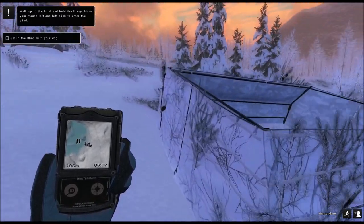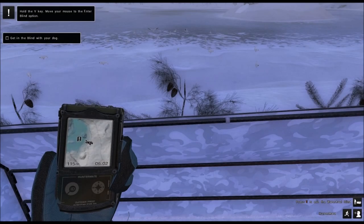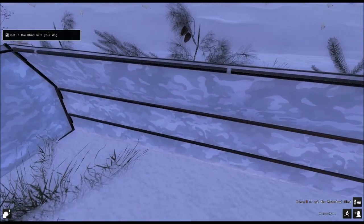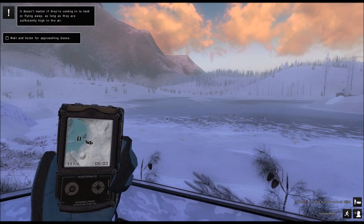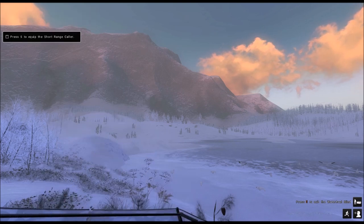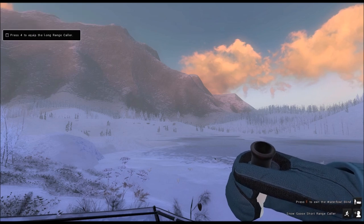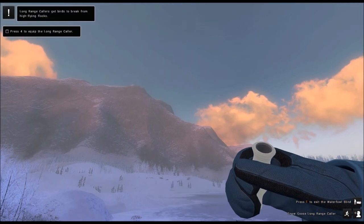Now the tutorial wants us to go inside the blind. With the dog menu, we ask the dog to come in as well — there he is. The tutorial is telling us that geese only count in missions and competitions when they're airborne. It's also explaining the collars: the short range collar makes him steer towards us once they've broken from the flock in the sky.